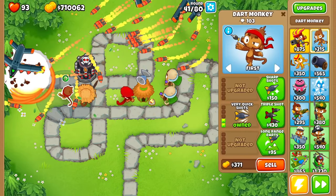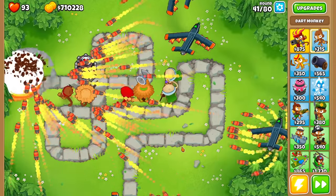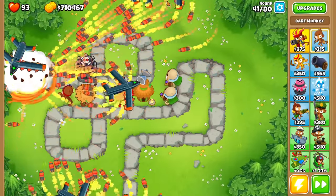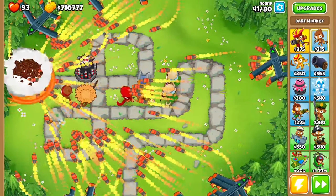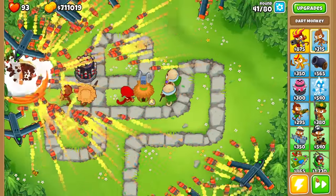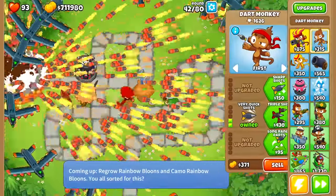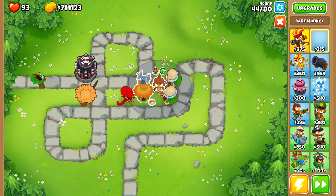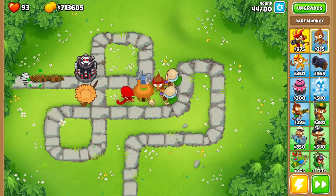Wait — is the dart monkey shooting out Etienne's plane? I've never had this in a challenge before; I've done so many of these videos and it has never been able to spawn this. Apparently it works now because it is spawning Etienne's plane — that is absolutely amazing. Oh my God, this is literally a 0-2-0 dart monkey; this should not be able to do any work, but this is amazing. And the thing is, it isn't spawning too many that the game is getting laggy. That is straight up an amazing backup tower just to have there.